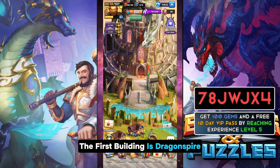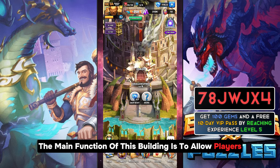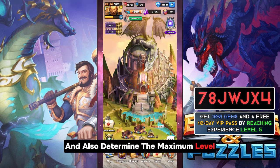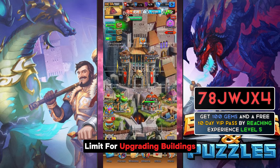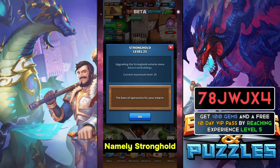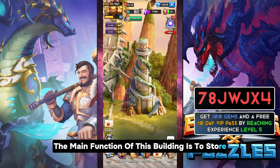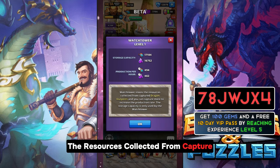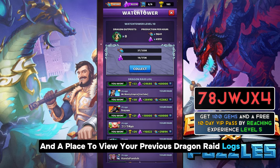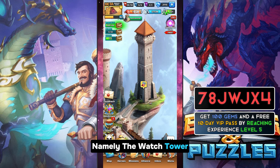The first building is Dragonspire, which is the base of operations for Dragon Empire. Its main function is to allow players to unlock more areas and buildings, and to determine the maximum level limit for upgrading buildings — similar to Stronghold in the original base. Next is the Dragonspire Watchtower, whose main function is to store resources collected from captured dragon outposts and to view your previous dragon raid logs. A similar building exists in the original base, namely the Watchtower.